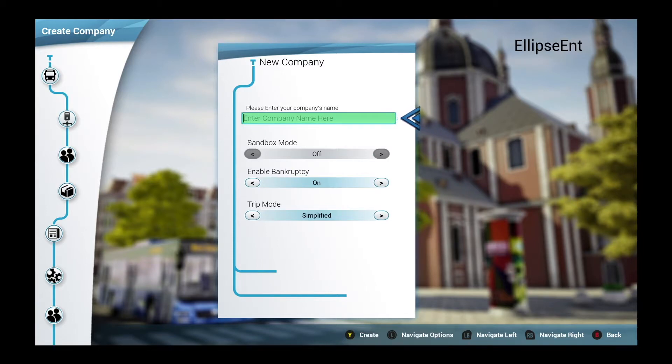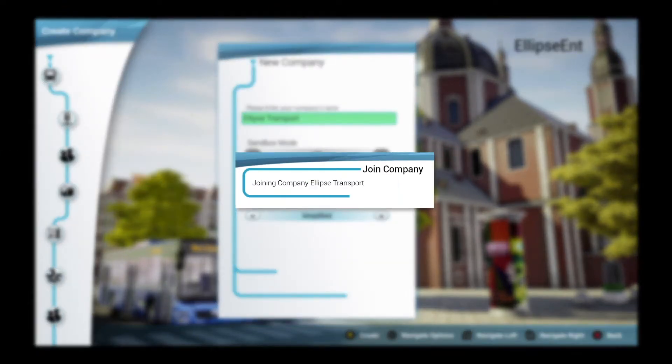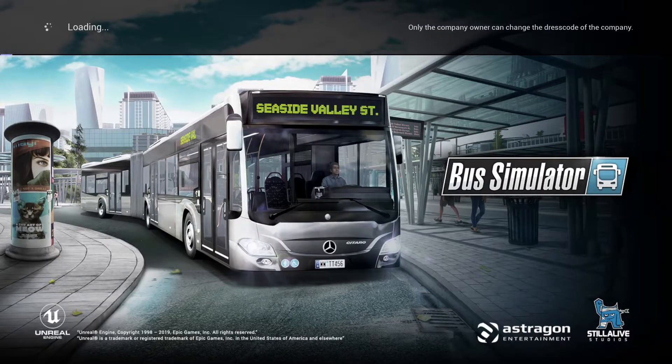We're going to start off by doing the tutorial, beginning with creating a company. We're calling it Ellipse Transport — you might not see me type as it opens in a separate box. Sandbox mode is off, bankruptcy is enabled, and trip mode is set to simplified. We press Y to create — that's triangle on PS4 — and now we're joining our company as the game loads.